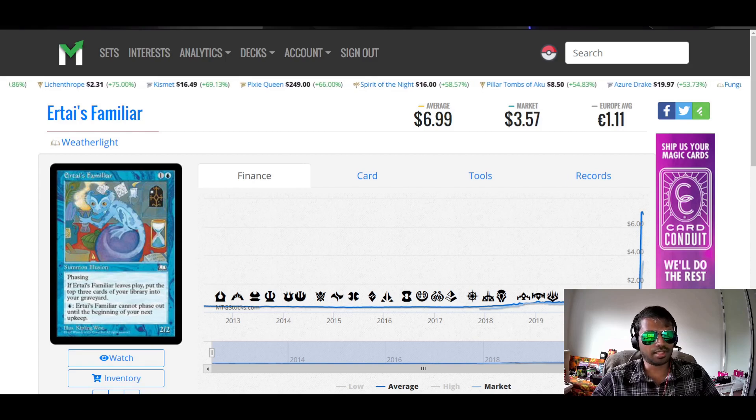So the first one has great artwork — it's like Blue's Clues. Eratis Familia from Weatherlight. One colorless, one blue for a 2/2. Summon Illusion. Phasing. If Eratis Familia leaves play, put the top 3 cards in your library into your graveyard. Pay blue: Eratis Familia cannot phase out until the beginning of your next upkeep.